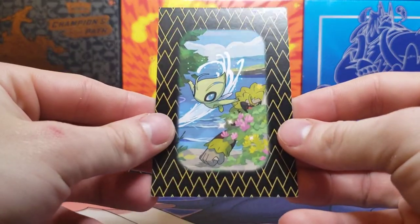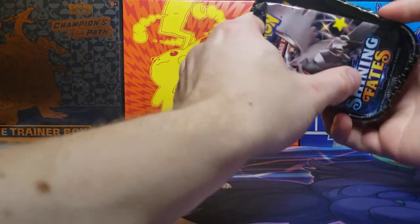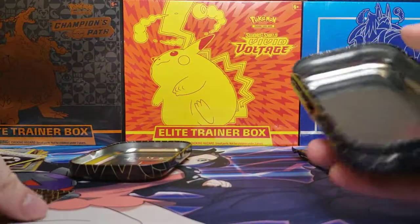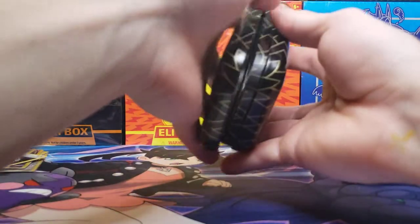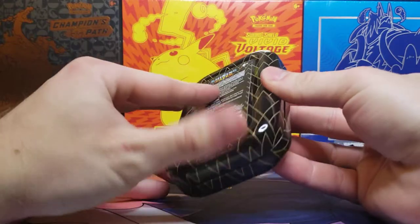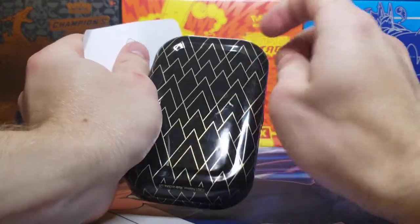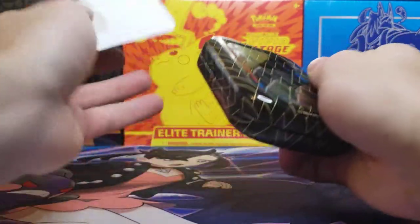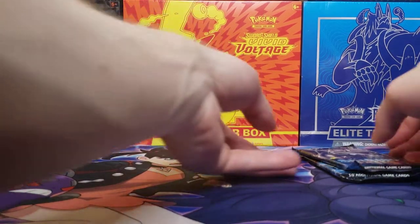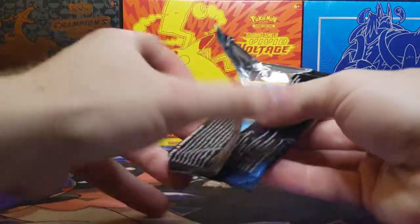We got the Celebi art card. These are always kind of cool additions, although I'm not sure what you would actually use them for. And of course, the two Shining Fates packs. Put the art card back in there and close it up — these are cool little things to have. You can take the back off and the little sticky stuff, and you've got a nice clean art container for storage, or for art somewhere in your room. But here we go — two packs. Let's see if Shining Fates will give us something good today.